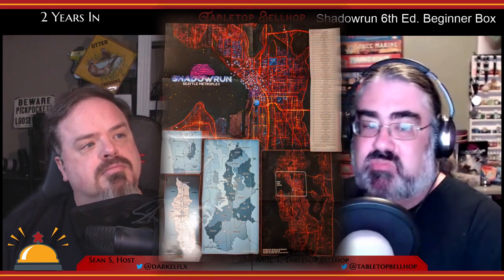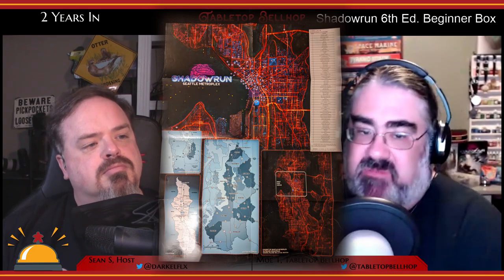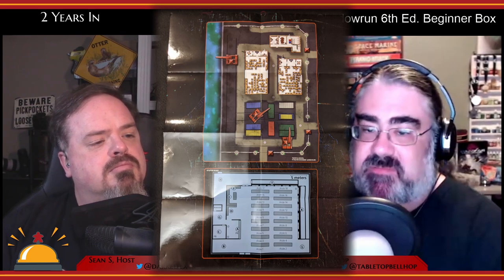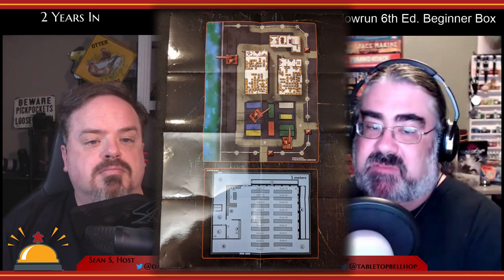The last thing in the box is a nice two-sided poster map. One side has a map of the Seattle sprawl — the default setting for Shadowrun for years — and on the other are maps for the Battle Royale adventure, which I really appreciate since the last version of this box didn't have that. The best part — and I tested this myself — is that it has a plastic coating and works with dry-erase markers. Having a dry-erase marker map in the box is awesome, and it's a nice touch I honestly would not expect in a beginner box, where you'd figure the materials are going to be one-and-done because they want you to buy the full system.